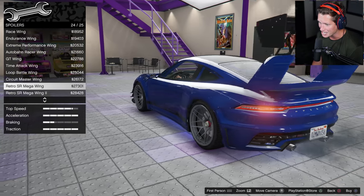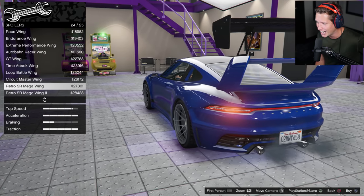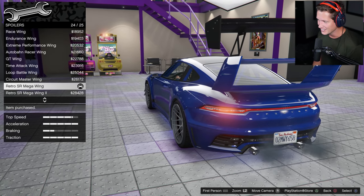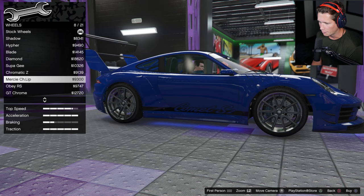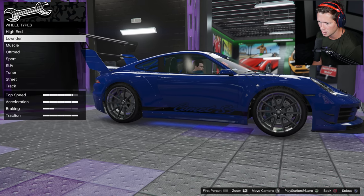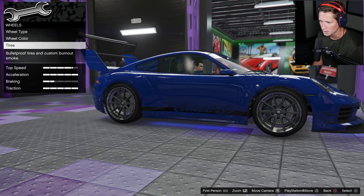Oh my god - we gotta do it! Do we like the double black? I'm gonna go with the double black - yeah, we're gonna do that. Do you want downforce? Yes. Definitely gonna go with some big rims here. They look pretty good and then we're gonna be able to change the color to black.